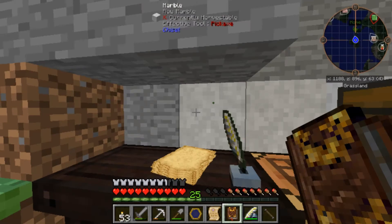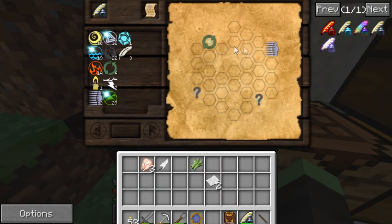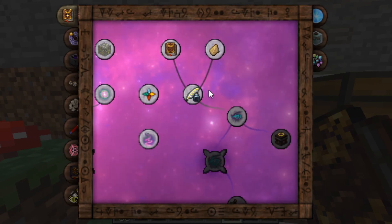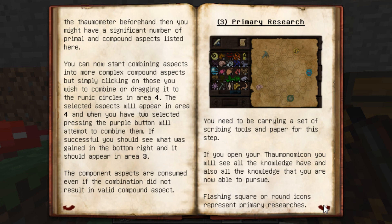Research node added to your inventory for Advanced Node Tapping — so I can do this. Okay let me read the book so I know what I'm doing here. Primary Research: flashing square round icons represent primary researches. You can now take this research note to the table, start researching it by placing it in slot 2. Section 5 will display a sheet. If you see question mark icons it means you did not know the aspect yet and you'll need to learn it first.